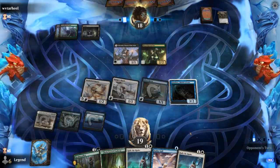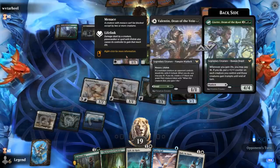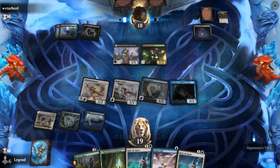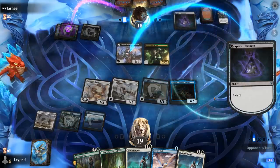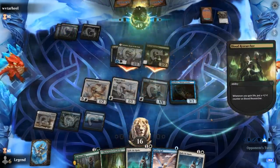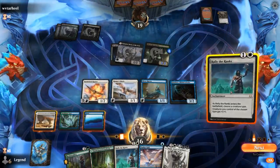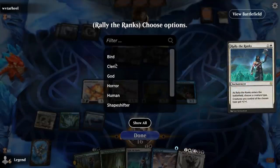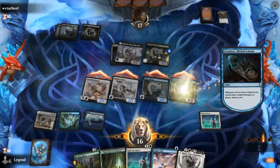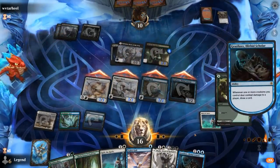Next turn, don't have the double white to play double Rally, but 1 Rally plus Zephyr Gull looks good. Opponent is on Menace Tribal it looks like. Reaper's Talisman is a good one — good combo with Menace in general. So it's going to make it a little bit tricky to race, but we should draw a lot of cards here. Go Rally, name Bird, attack and take it from there.